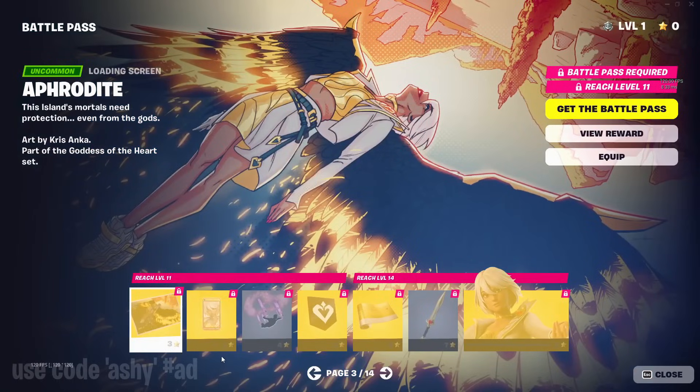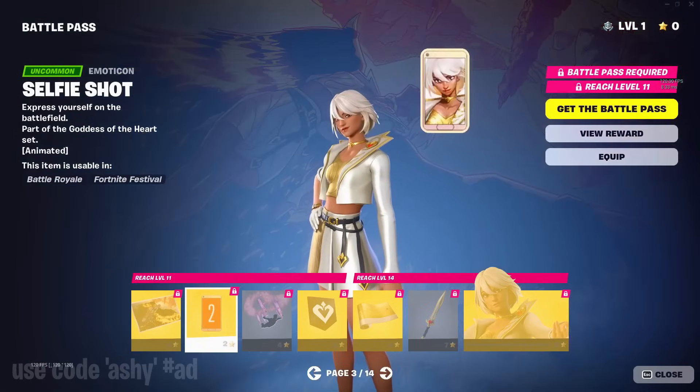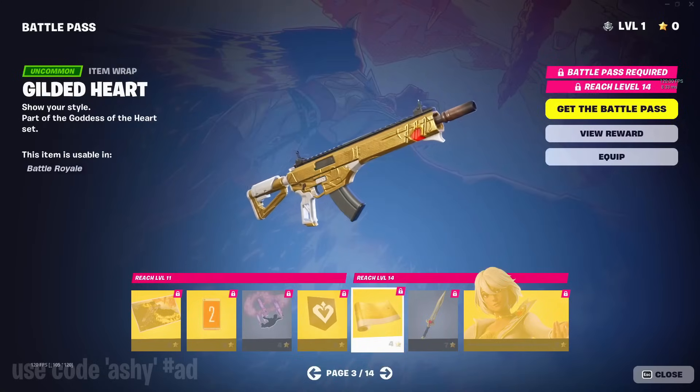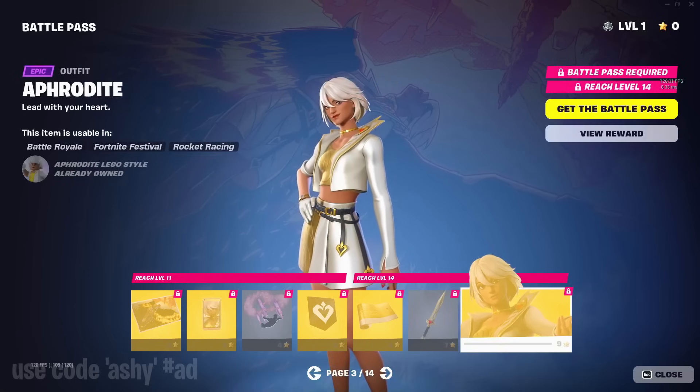Onto the next page, we got this loading screen, an emoji, selfie shot, a contrail that's actually kind of cool, the banner icon, gilded heart wrap, and hearts carver pickaxe — we've had something like this before in the game. And this is one of the skins as well.